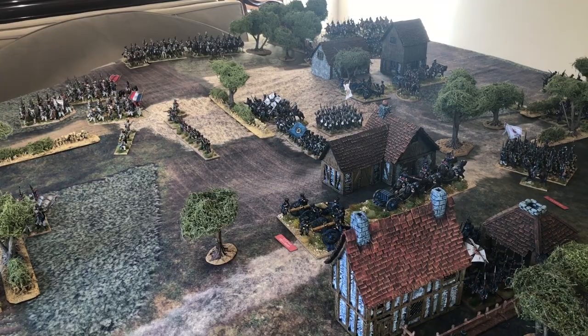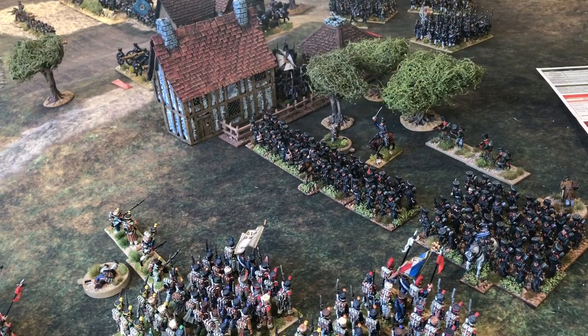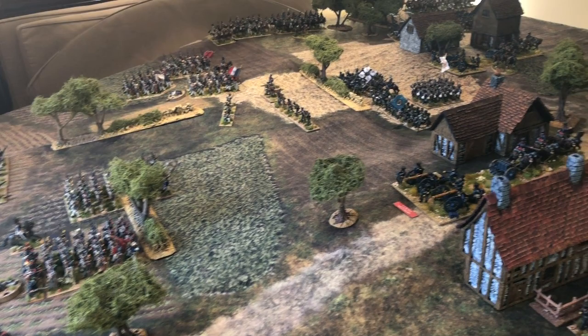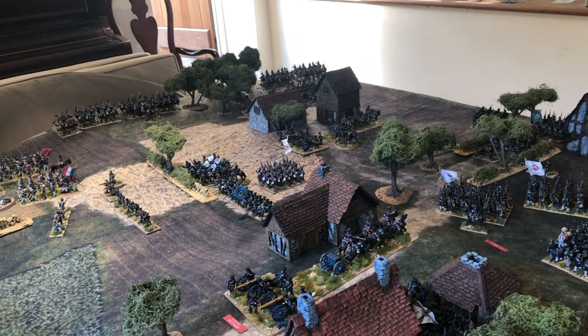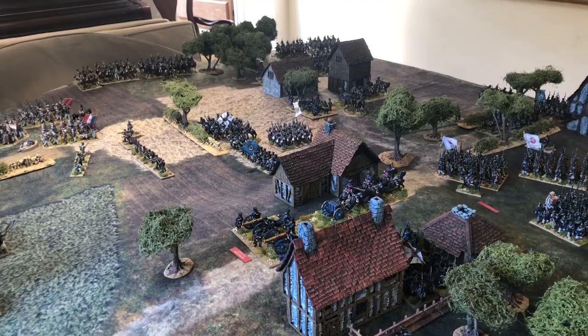At the end of turn four — midday in game time — the Prussians have had a good turn: they threw back the French columns on the left flank, caused a falter test on the central brigade, and caused casualties on the far-left brigade. However, there is now a massive cavalry threat to the flank, requiring major Prussian redeployments heading into turn five.